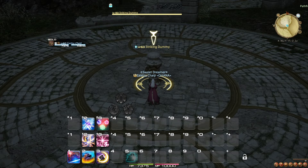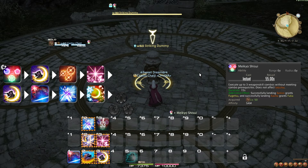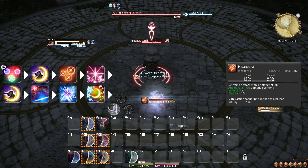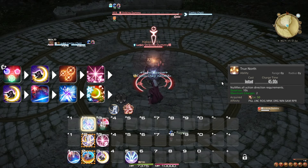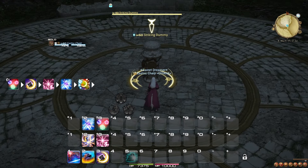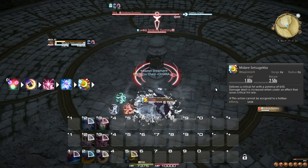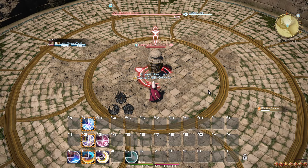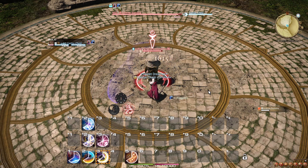Meikyo Shisui also gives rise to a much more optimal opener compared to the one described earlier. Start a fight by using Meikyo Shisui as you run up to your target, and then use Gekko first, followed by Higanbana, then Kasha, and then Gekko again. The role action True North can allow you to ignore positionals, increasing the damage of Gekko and Kasha in this opener. Alternatively, if your target will not live for very long, you can open with Meikyo Shisui, Gekko, Kasha, Yukikase, Midare Setsugeka. The base opener described earlier can still serve you well for any situation where you either can't access Meikyo Shisui or want to save it for something else.